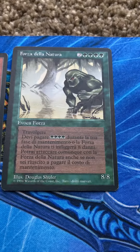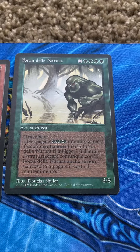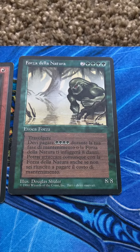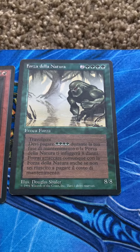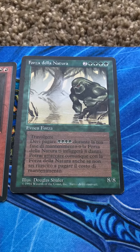And this is Force of Nature, Summon Force. It's got Trample, and you have to pay four green mana as a maintenance fee, or it does eight damage to you. But you can still attack with Force of Nature even if you don't pay the maintenance fee.